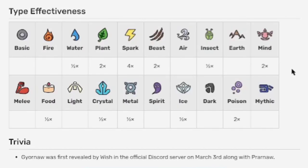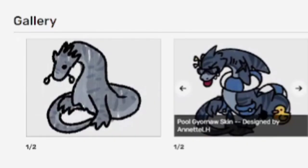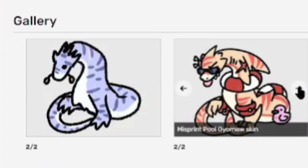Type effectiveness — take a screenshot if you want to know. I have a feeling this wasn't on its pre-evolution. Trivia: it was originally water slash melee until it got changed to water beast. Guy-Or-Naw derives from Gyotaku, which is a traditional Japanese printing technique on fish and sea creatures. Here's its scribble skin, pool skin, scribble misprint, and pool misprint — it actually looks kind of cool, like it got sunburned.